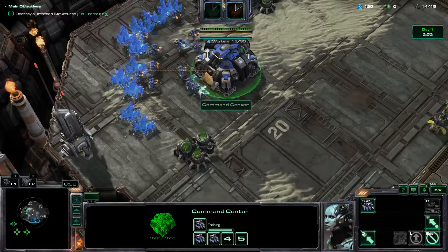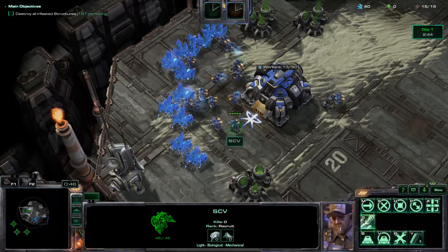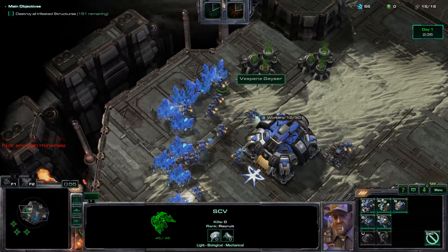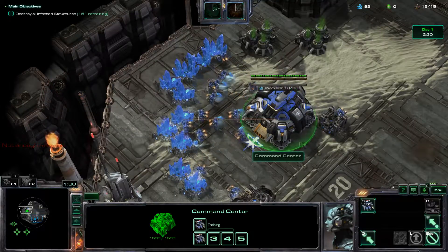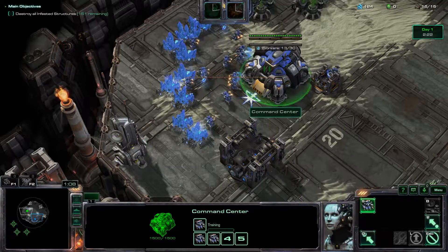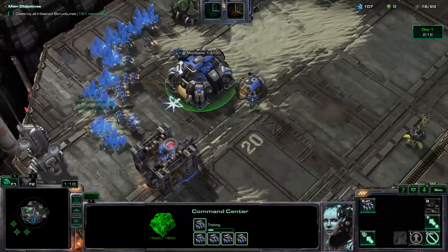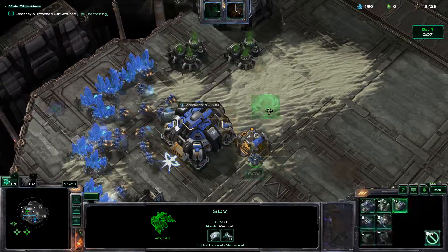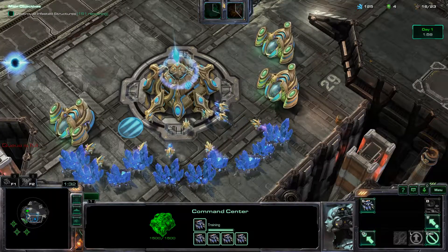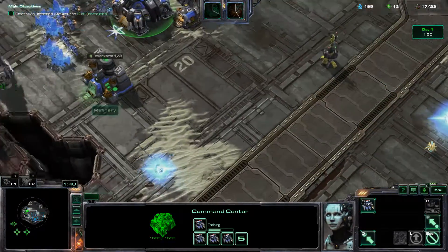It looks like my ally is Protoss, which is alright. Wow, look at that — three gas geysers, and I can make 30 units on this one so they could mine for me. I wonder if there's another base because I haven't played this map yet — I have no idea what to expect.